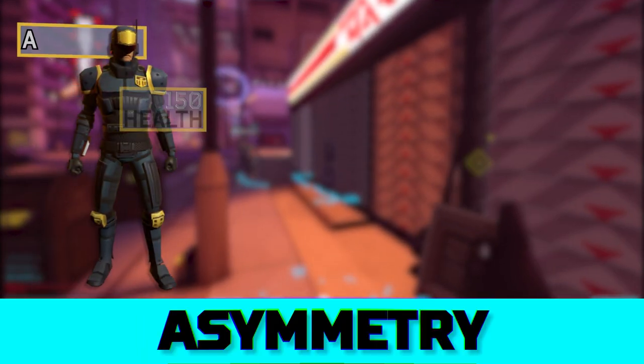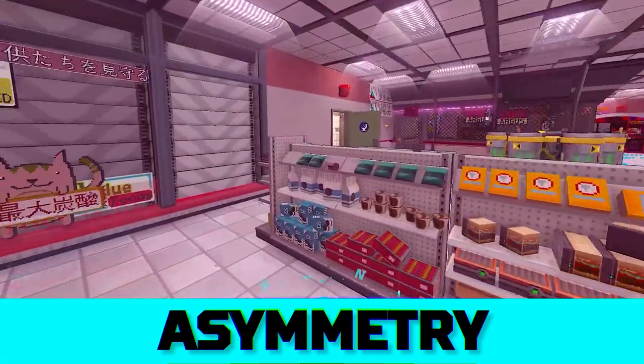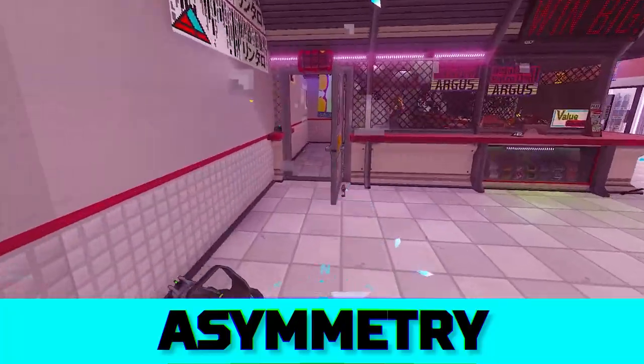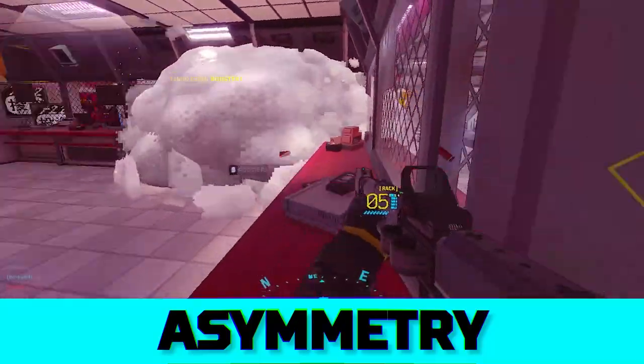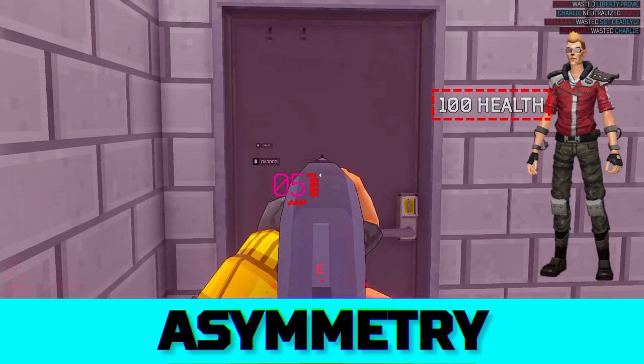The attacking team has 150 health and total immunity to their own flashbangs. They hit hard and fast, breaching with shotguns and explosives to defuse a bomb. Defenders have 100 health but powerful weapons. They need to be sneaky and anticipate the attackers' plans.